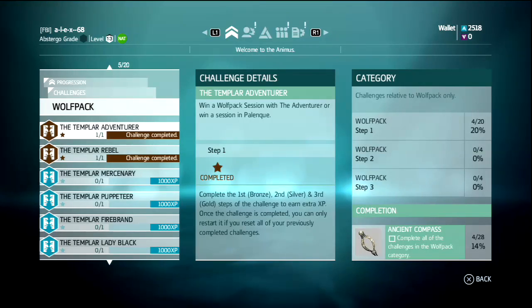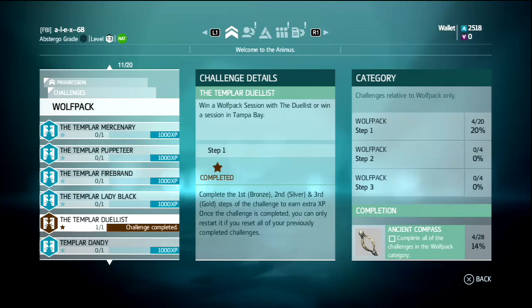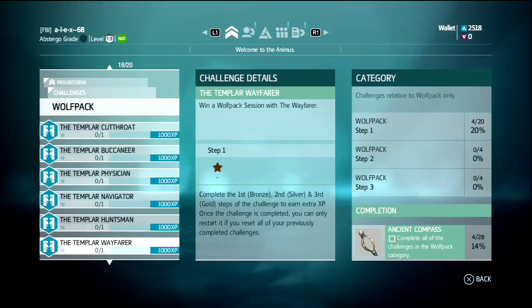To understand what you need to do to complete challenges, you can go to the progression tab, check challenges, and in the wolf pack section you can see how you can get all the Templar outfits for all the characters.